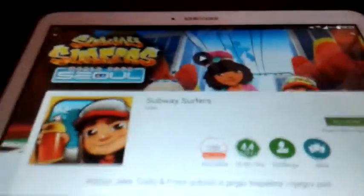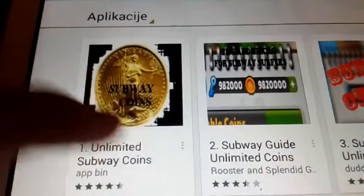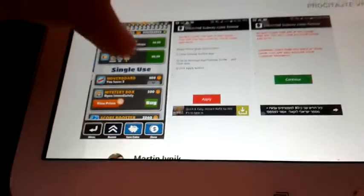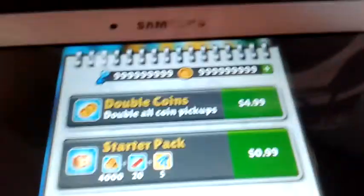So what you want to do to hack it, you need to install - you can type in 'Unlimited Coins Subway Surfer' but I'll give a link in the description. I'm going to click on it and the first one looks like this. Just type it and you can see that it's highly rated, 4.5, and it shows like 99999 keys and 99999 coins.